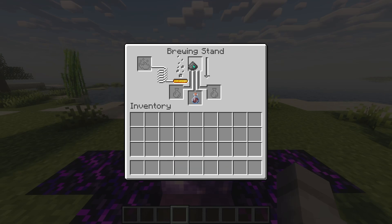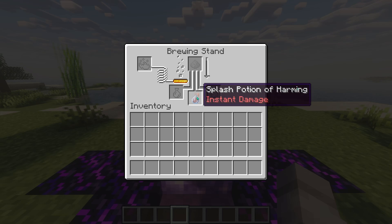Finally, add the Gun Powder to the top box in the Brewing Stand menu and wait for the process to finish. Once it's done, you'll have your Splash Potion of Harming, Instant Damage.